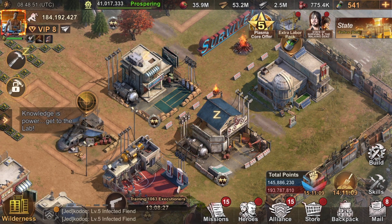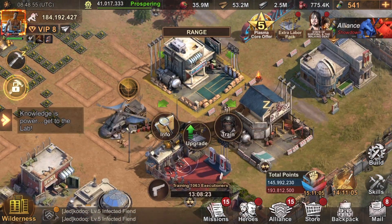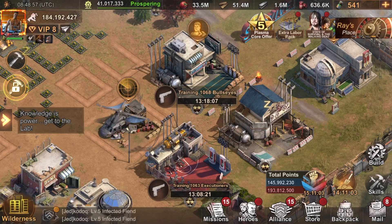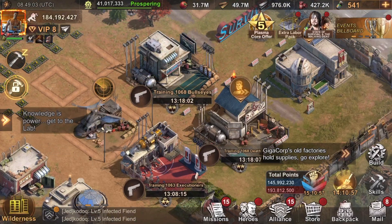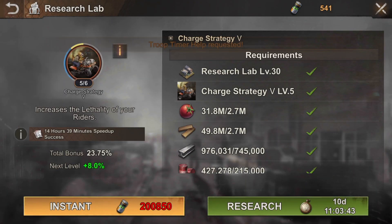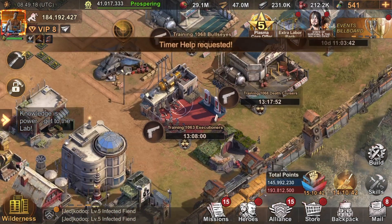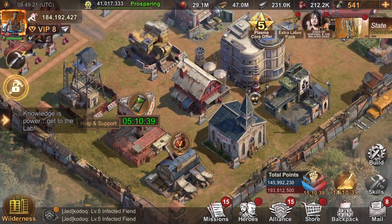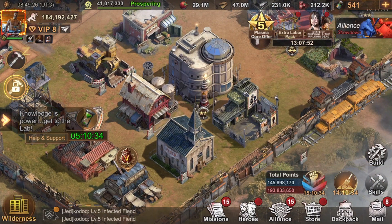Did I get everything? Yeah, I'm almost there. I'm gonna train my troops. Ten days - I should switch to economic talents to upgrade this, but I'm just gonna do my 10 days. Too lazy to switch to the talents now. I still have about 50,000 points to get.